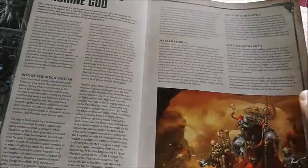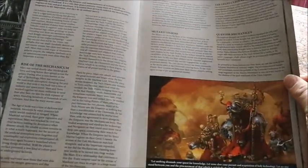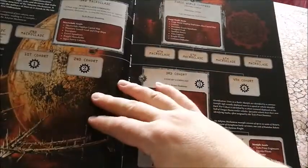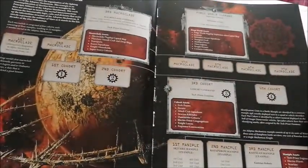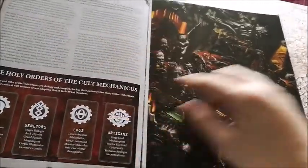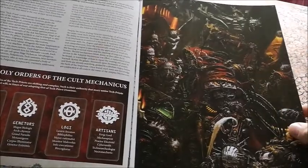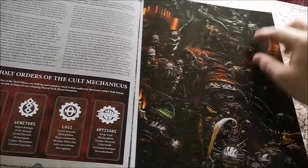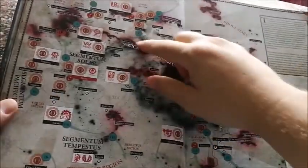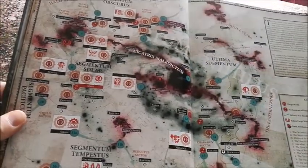Then we have a bit of fluff background on the Adeptus Mechanicus — some more lovely drawings talking about forge worlds and what forces they have. These are pages of fluff and background with some absolutely beautiful artwork as usual from Games Workshop, and a map of the galaxy as it is at the moment.